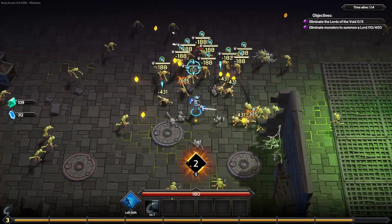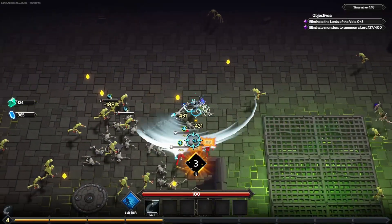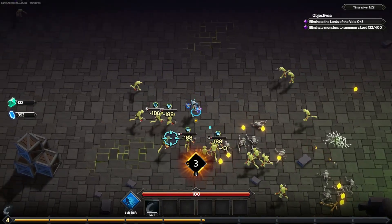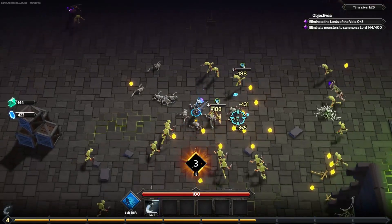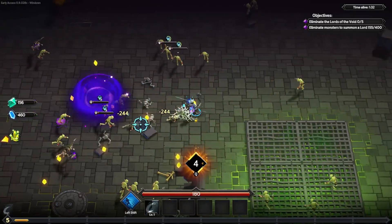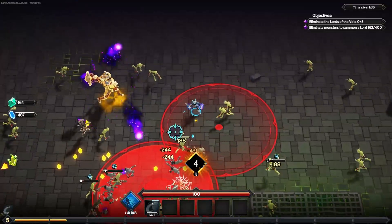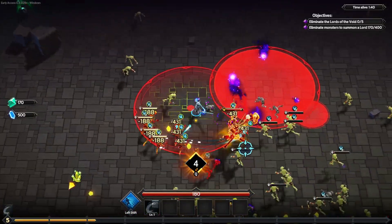This guy is called a spell sword, I believe, and honestly it's cutting through pretty good. He has Swing and Thrust as two of his ability types, and then ice, electric, fire, and shadow elemental types as well. He has some extra movement speed and he's a bit of a tanky boy, which I love to see.